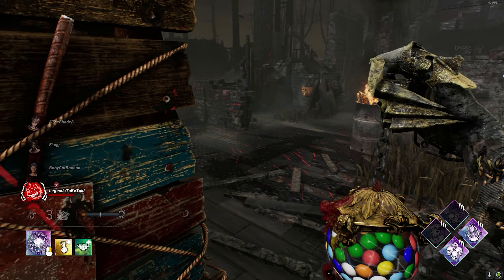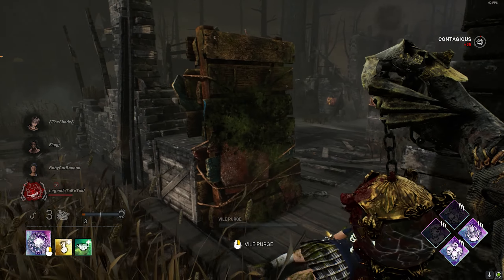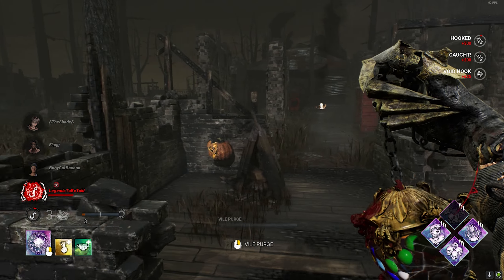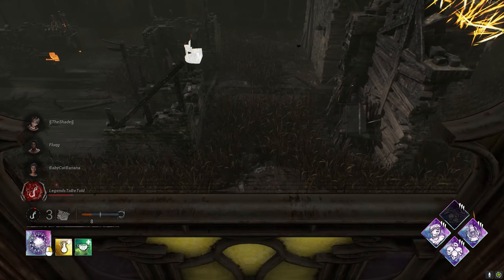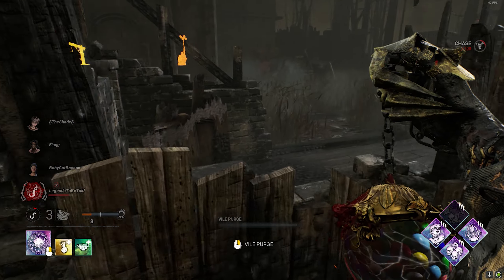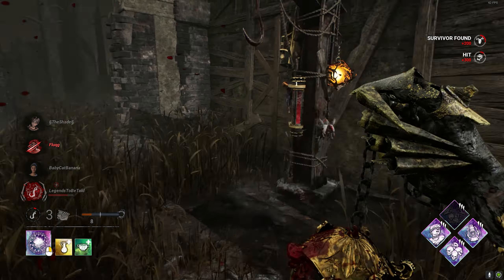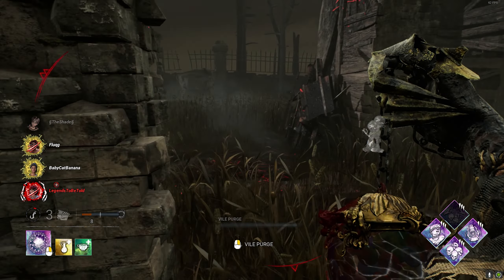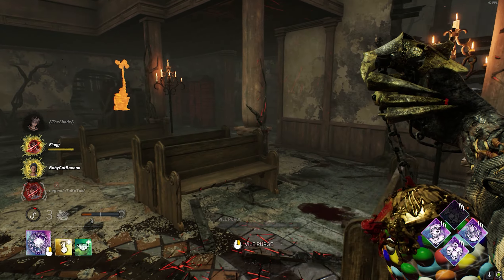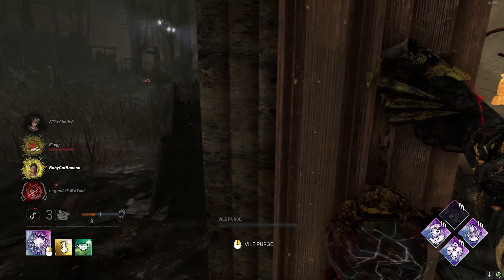Dead hard! There's somebody here other than her — I thought there was, I guess maybe yes. Oh my god, we messed up so heavy. Somebody's over here too — somebody just walked right past me. Whoa, that dead hard was crazy, she's a dead hard gamer. That was a really good dead hard, she's got a window there. We get her anyway — alright, nice. This is where we start to pick up steam.